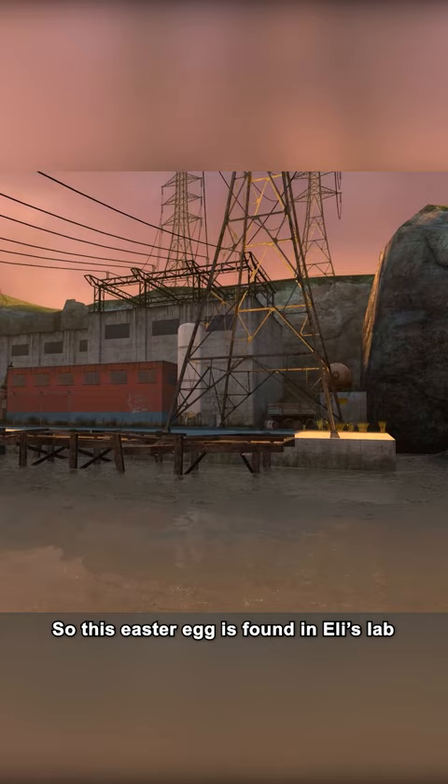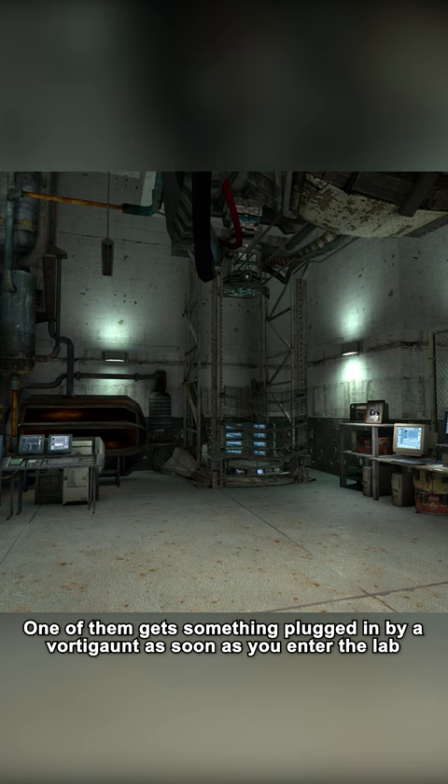This easter egg is found in Eli's lab. After going down the elevator, you will see a ton of machines standing around. One of them gets something plugged in by a Vortigaunt as soon as you enter the lab, which makes this easter egg unseeable.